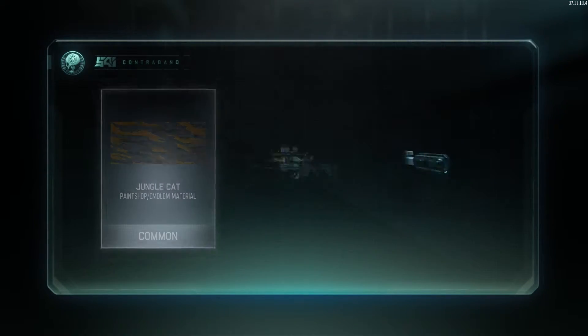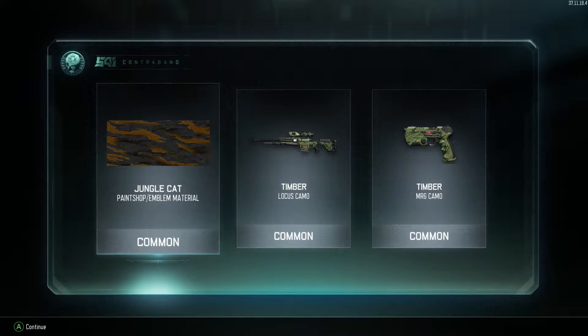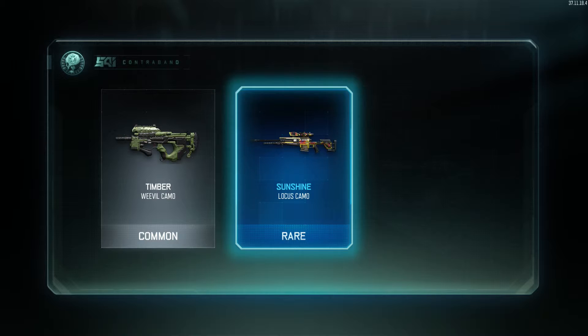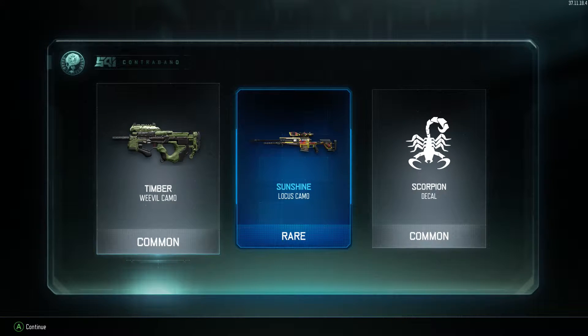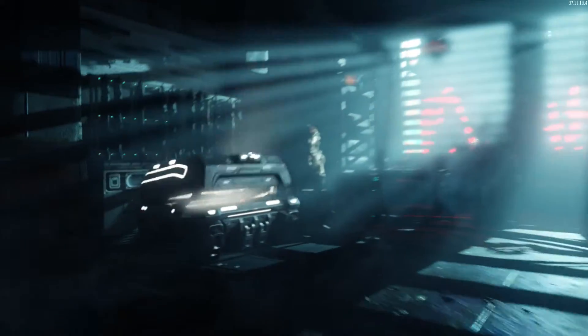I've got a good feeling about this. Jungle Cat, Timber — let's try again, let's see what we get. We got a rare! But it's Locust — I'm not going to use that one.